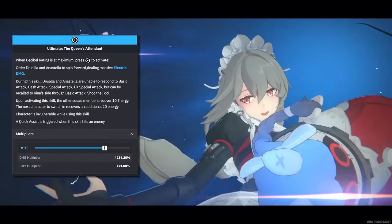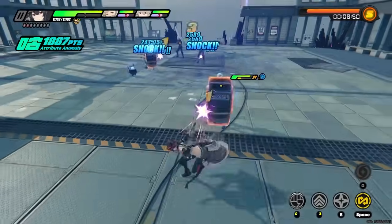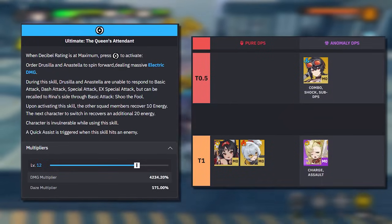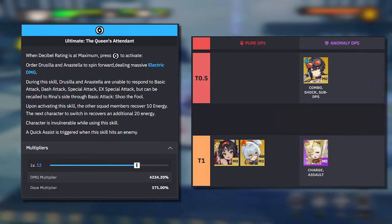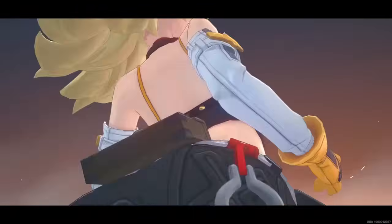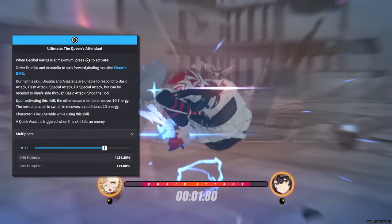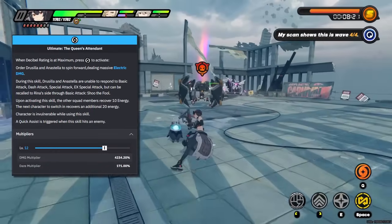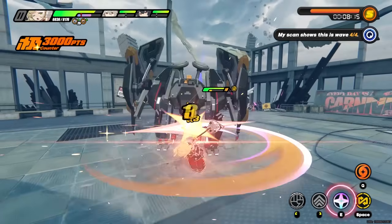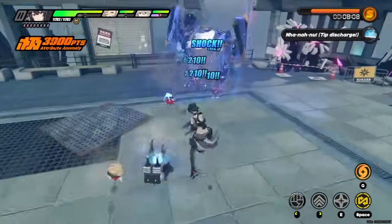Rena's ultimate actually separates itself from other supports simply because you'd actually consider using it. On a team like Grace, Piper, Rena, there's good value in using the support's ultimate instead of either damage dealer. The reason is Rena's ridiculously high damage multiplier on her ultimate and both Grace and Piper being anomaly characters. Additionally, Rena's ultimate provides 20 energy to the next character she swaps to, while all other teammates gain 10 energy. Since Grace and Piper do the most damage when applying anomalies and proccing disorder, it's actually better for them to accept the additional energy from Rena's ultimate so they can use their anomaly-building EX special attacks sooner.